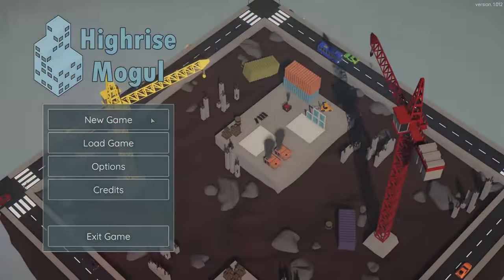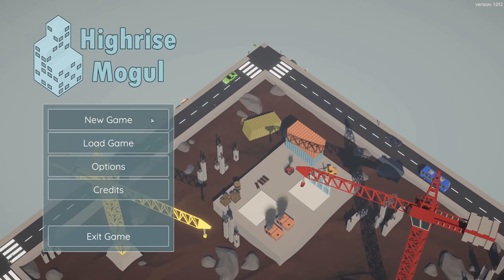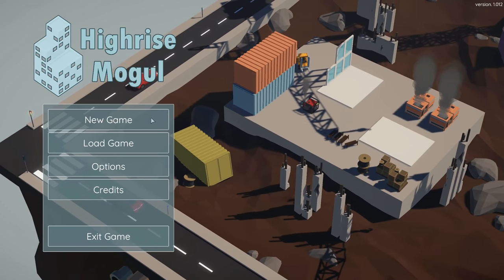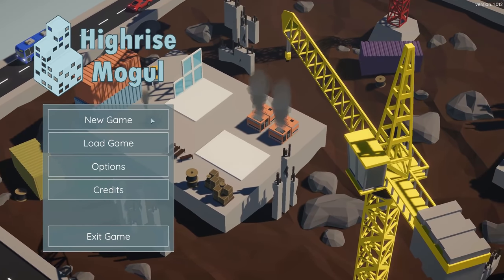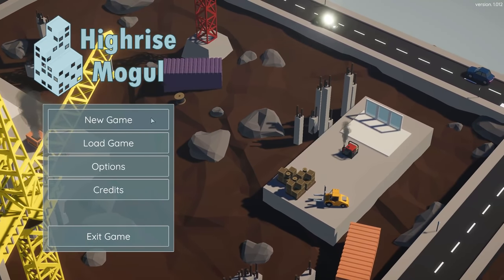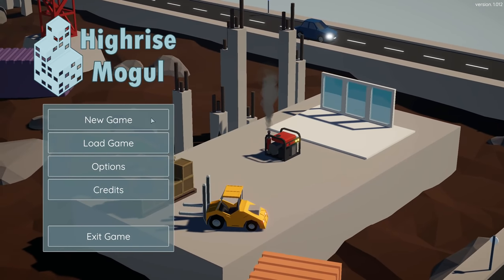Hi-Rise Mogul is basically Project Hi-Rise, but in 3D, which is fantastic because it gives me a whole other dimension to detail a skyscraper in. It is objective fact that three dimensions are better than two. So with that in mind, let's check out Hi-Rise Mogul, which is a game that was recommended to me on Steam by Steam itself.